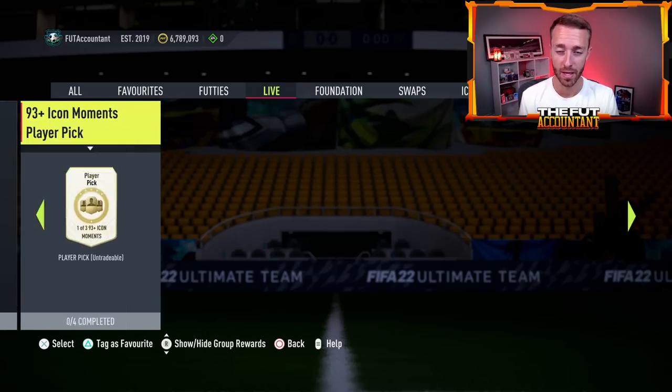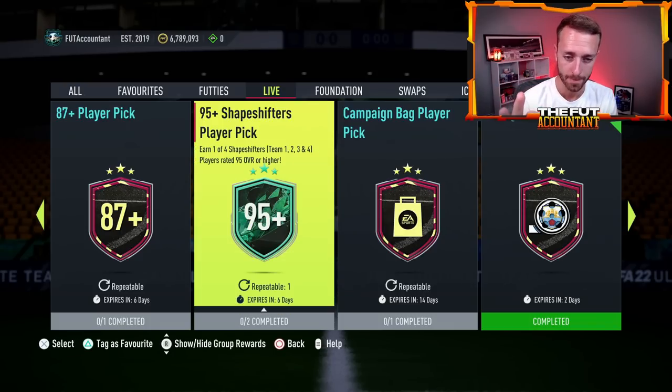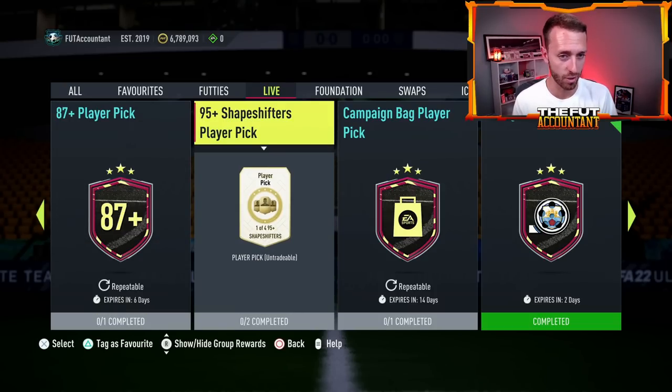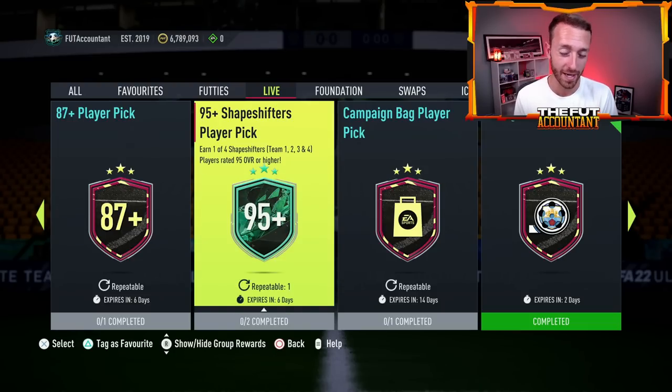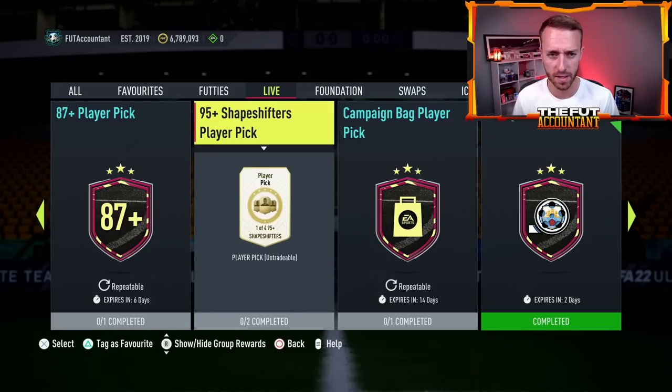Yesterday there was also a 95-plus shapeshifter player pick. It was released and repeatable three times, but expires in a week. I've only done it twice — maybe check if it refreshes. I don't believe it will, but I hope it does because it's a really fun player pick. It's not that expensive — only 113k according to Futbin to do this. That's a fun gamble to try to get Ginola, Ronaldo, Messi — one of those guys.